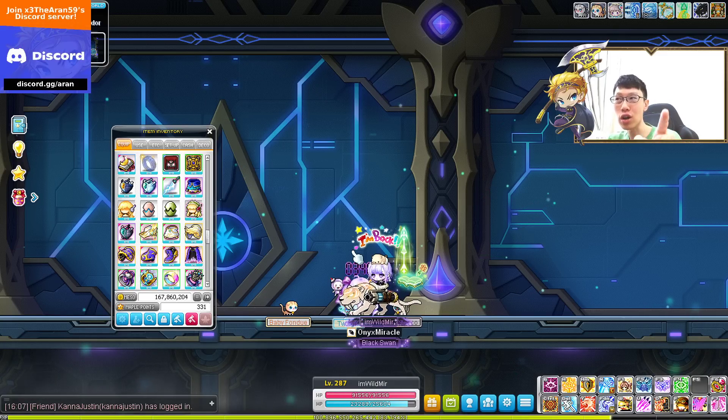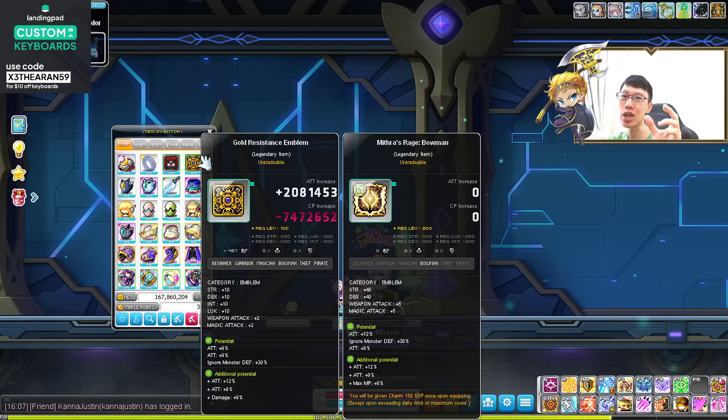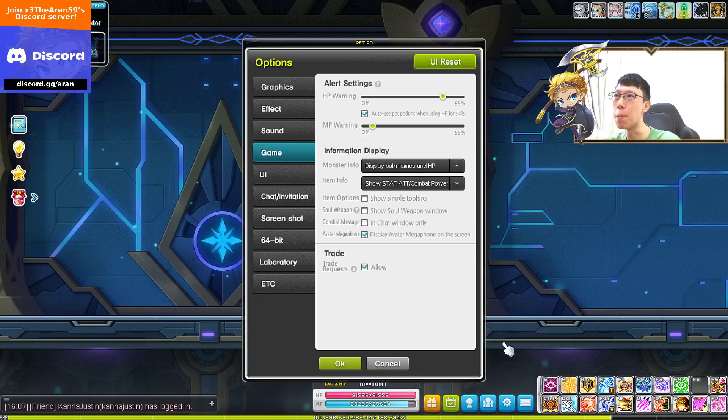And if you toggle that on when you're using cubes, it actually shows both attack and combat power. It's super, super useful. You can easily see which true stat is being increased. So always go with the combat power setting. Now the next part is buff settings.